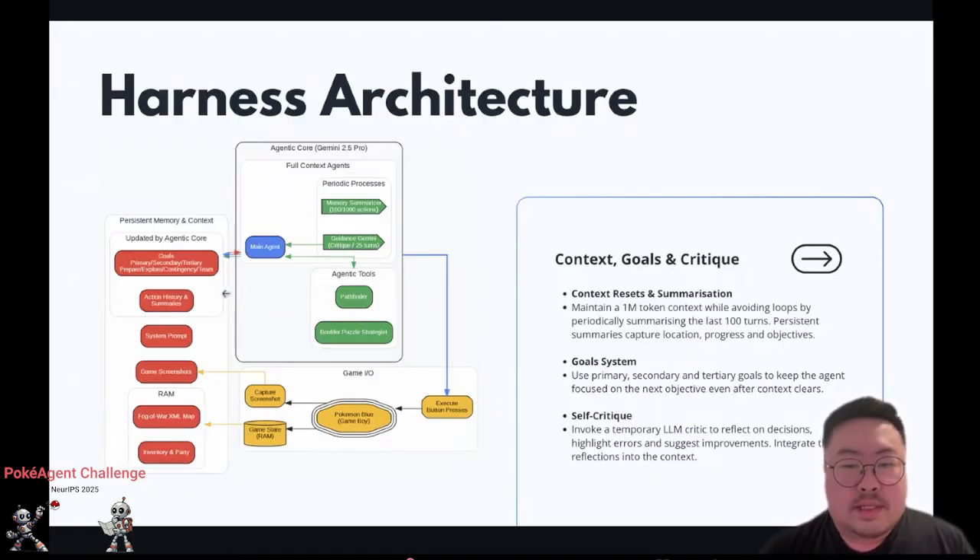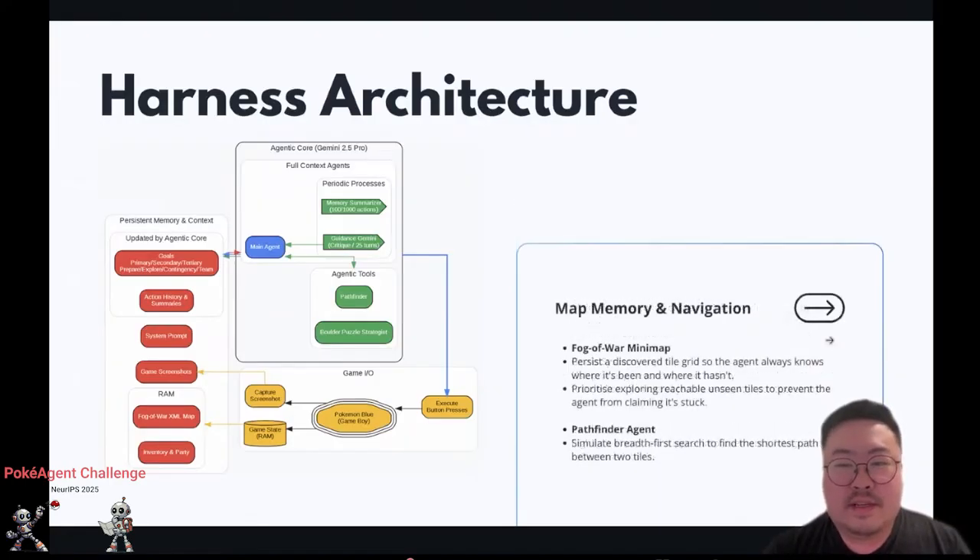Something else that's important is having a self-critique loop. In my harness I did this every 25 turns, which is a good baseline. It feeds the context to a new prompt that asks the model to reflect on the decisions the main agent made, any errors, and ways to improve. The main agent then takes these suggestions and hopefully listens to them. Of course, sometimes the critique itself has hallucinations — it might tell the agent to go southeast when the real goal is northwest — so it's not always beneficial, but most of the time it is.